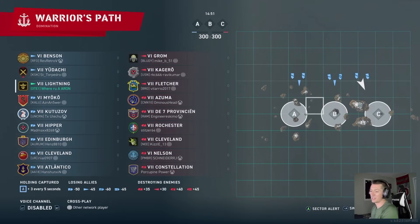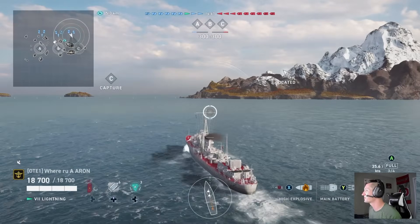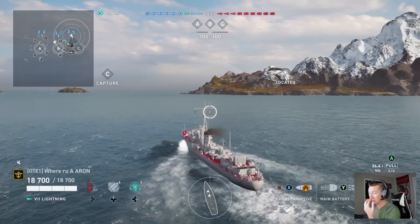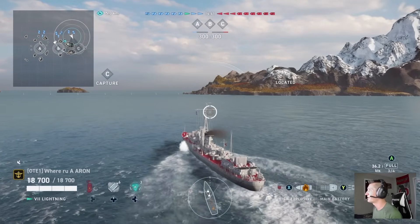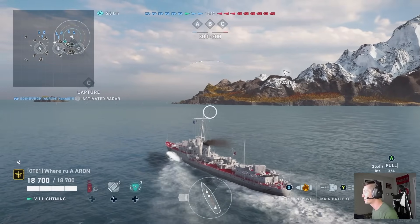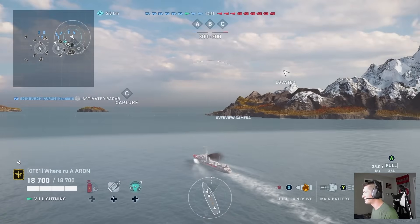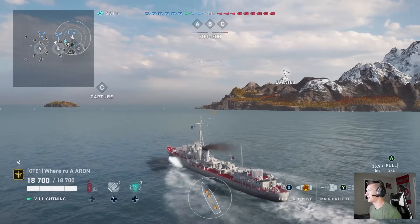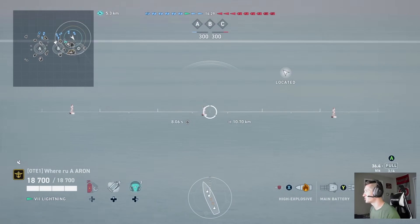The Grom is the pan-European alternative line. Typically those ships have radar, but I don't think the Grom does. Also, this little half-gray circle is called Twist and Track or Perceptive — it lets me know the general location of the enemy ship every so many seconds. It gives you a general location.